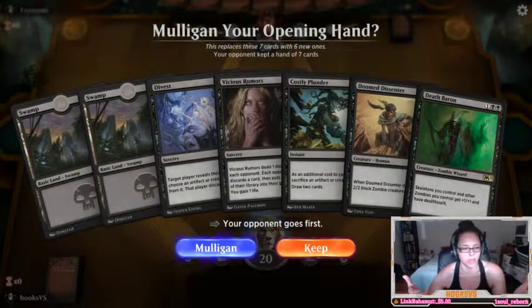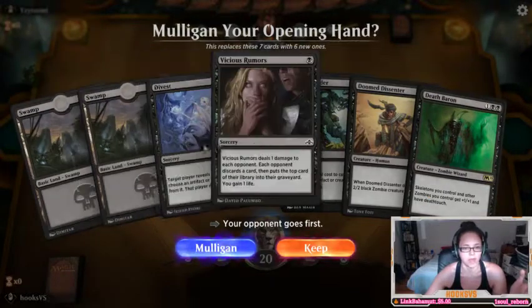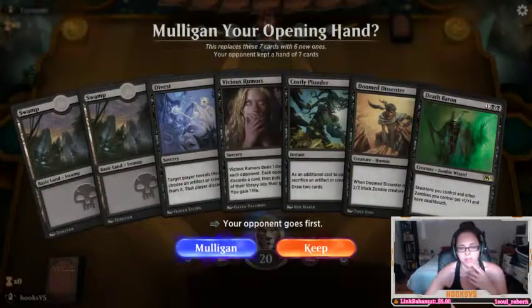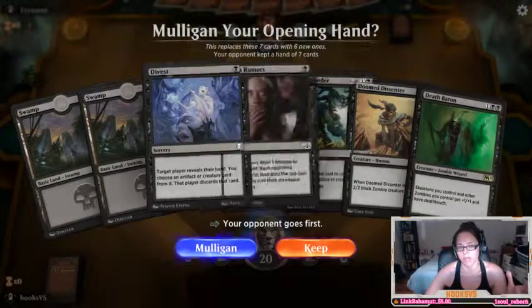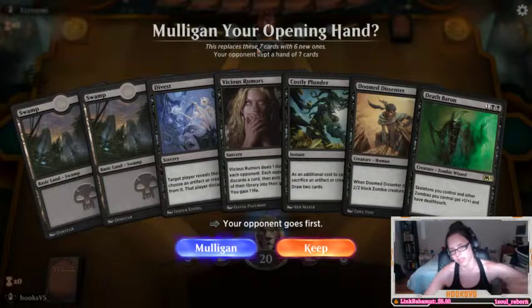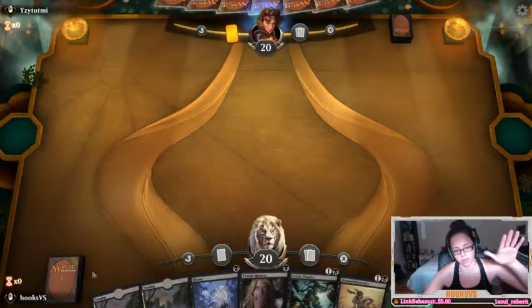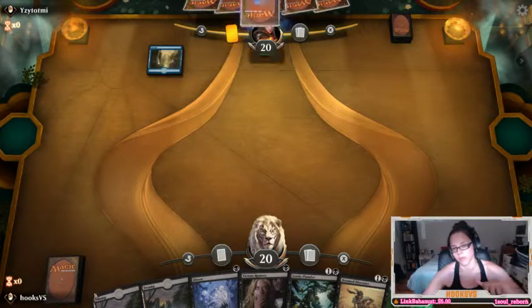So yeah, you just want to look at your hand. You want to see if you can cast anything, see if you have mana. I have two cards, three cards, four cards here that are actually pretty good. I have enough mana. I'm going to keep this. Now, if I didn't have a good opening hand I could mulligan. It says here it replaces the seven cards — so it trashes them and you get six new cards. And what you'd be able to do is scry — look at the top of your library and decide if you want to keep it there or put it on the bottom.